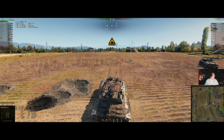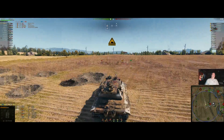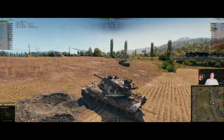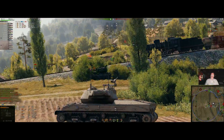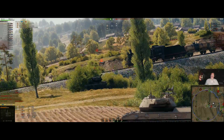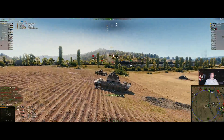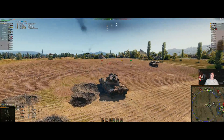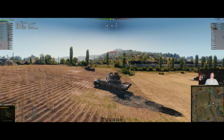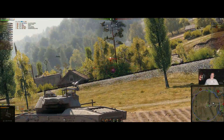Girlfriend comes in to tell me she's going out with her friends, which means I have a whole evening to play tanks all by myself. A TD is deleted from the game — 3,000 damage. We're getting up there now, getting a decent score.